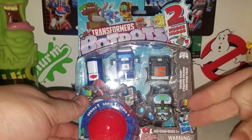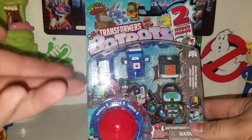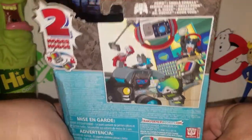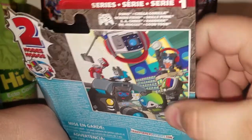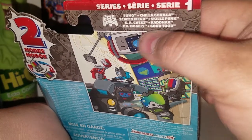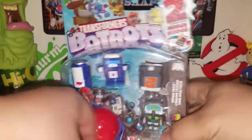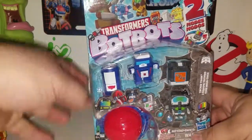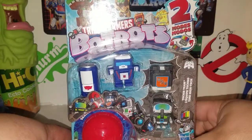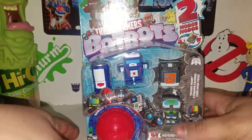You get two of the Tech Team guys, and then two randoms. We actually previously reviewed those, so I have doubles. On the back there are product shots — you got the Techie Team: Fomo, Chilla Gorilla, Screen Fiends, Skills Punk, Cheese Rat, Hacks, Dr. Mowgli, and Goob Tube. And Stinkosaurus and Bergertron are just hilarious.